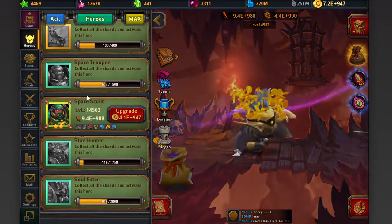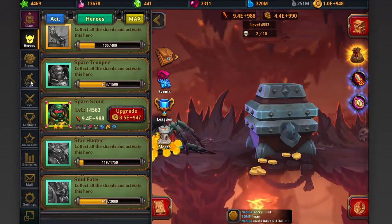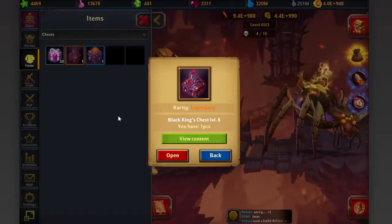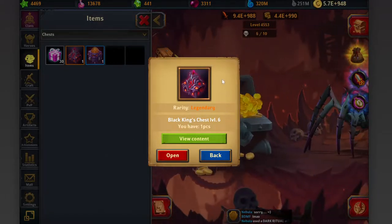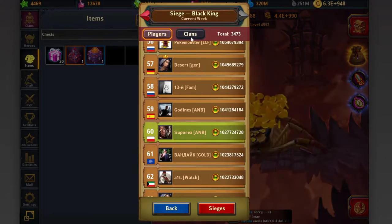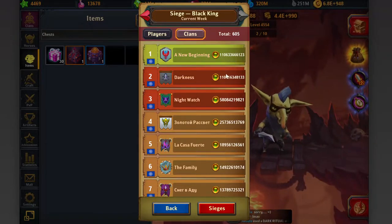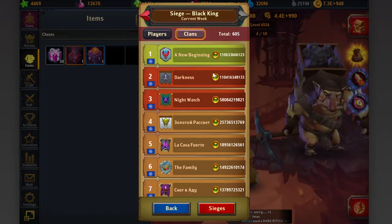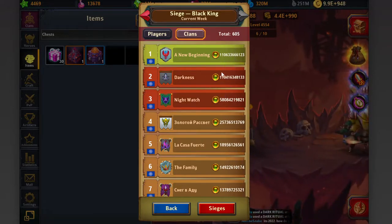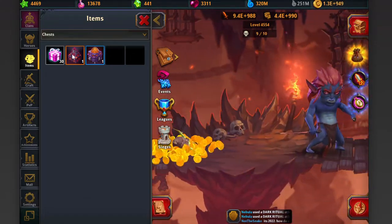I got something called a Black Chest Level 6. To get this chest, you get it from Siege for your clan - you need to get 110 billion points. As you can see, only two clans on the server managed to do that, so not everybody will get it for sure.